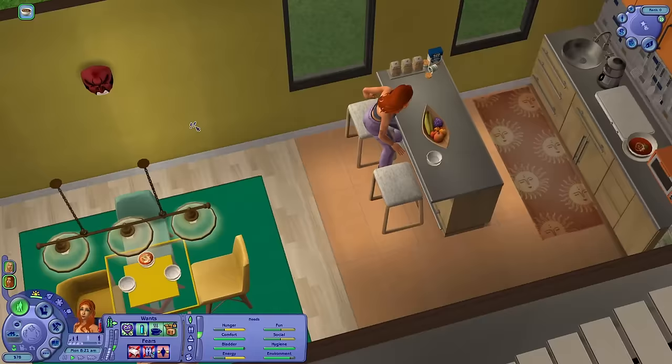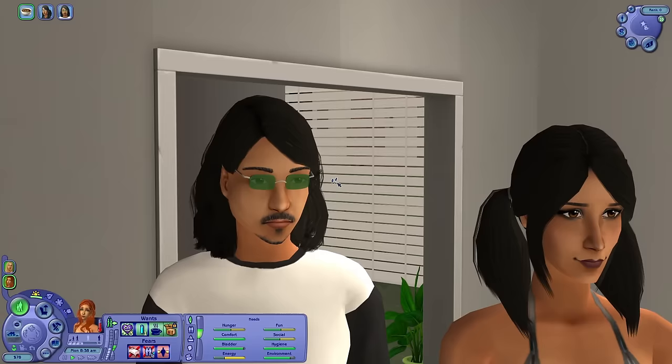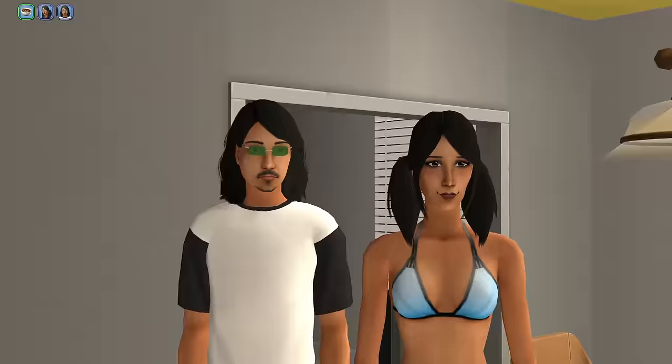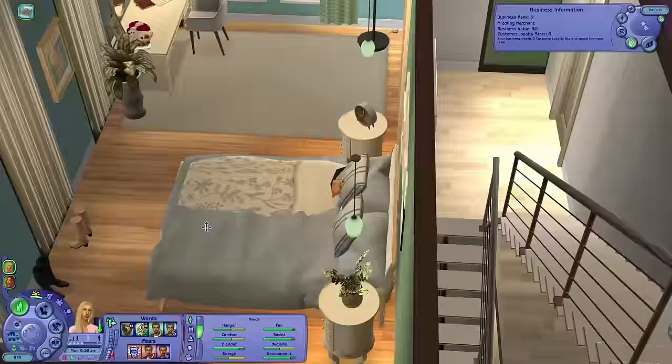We already have some food, which is good. Nina's going to eat and then I'll make her look for a job on the computer — slacker career or something, I'm willing to settle for anything because they need money. Laszlo Curious just made it into the house. I guess it's because it's a business lot but we're not open. The option is to offer makeover or be stylist.